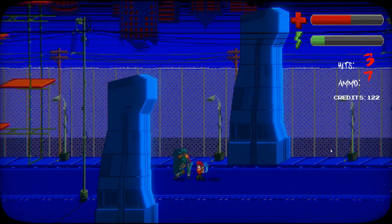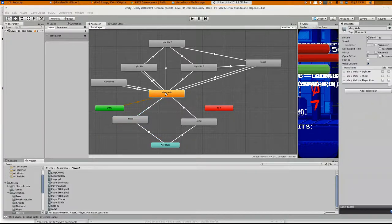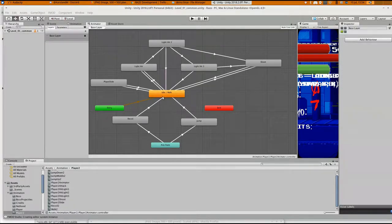For example, this is what I talked about in the beginning of the video — our animation system. This is what it looked like before; it was a mess. We're using Mechanim, Unity's own built-in animation state tree. Having everything on a single layer meant that you would have to define every animation as a state and then all the possible transitions to and from that state.